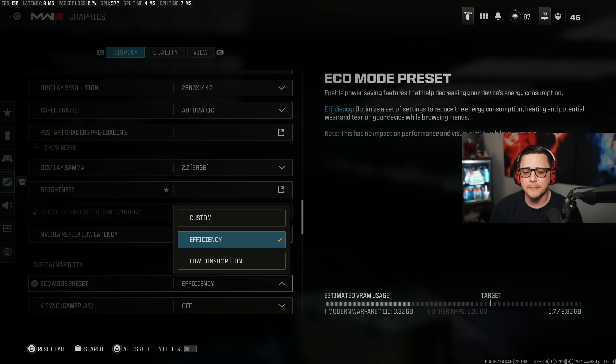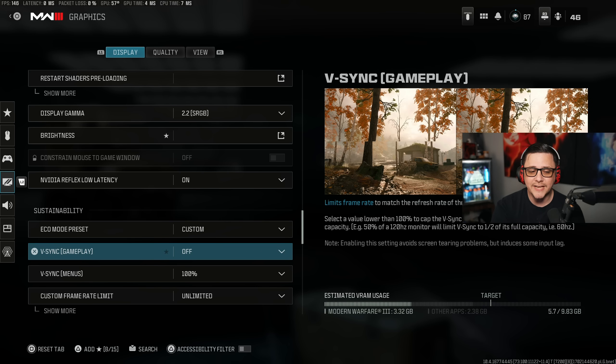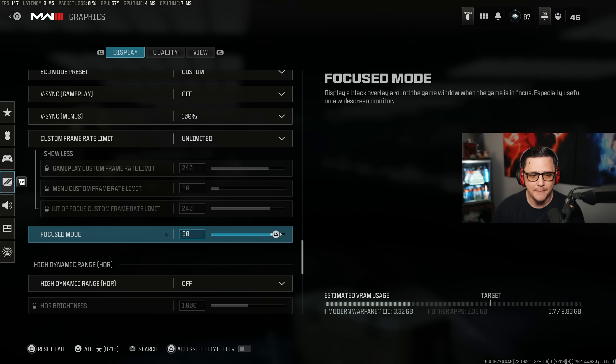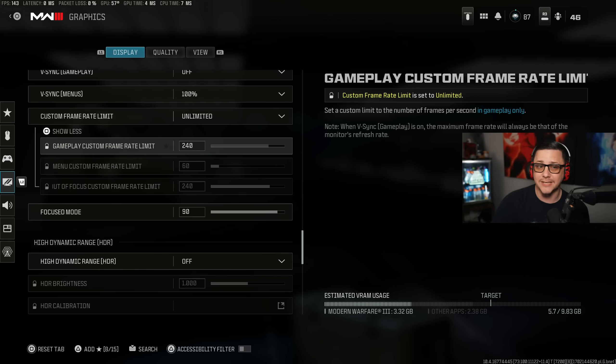Efficiency doesn't really matter — you can set it to Custom with pretty much no impact on frame rate or how the game looks. V-Sync gameplay you can turn off. V-Sync menus doesn't really matter. Custom frame rate you can set to unlimited. Focus mode 90 doesn't really matter. High Dynamic Range, we have that off. That covers the first display page.